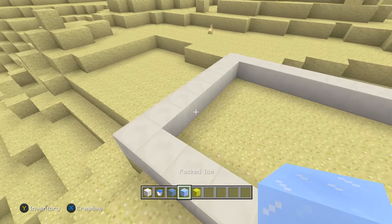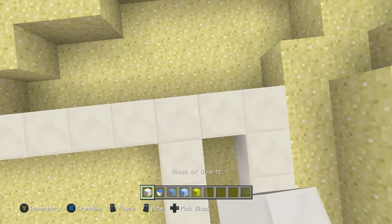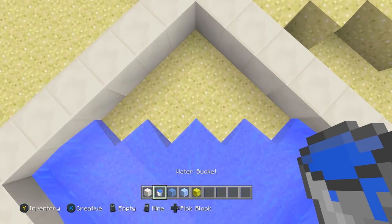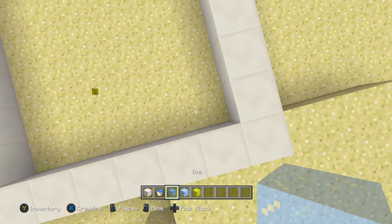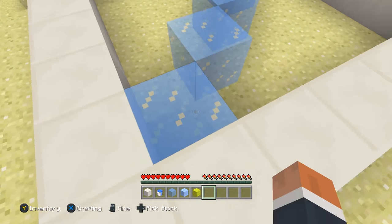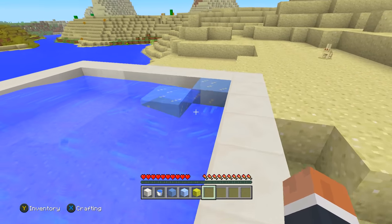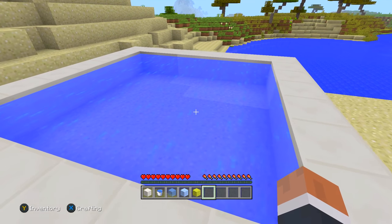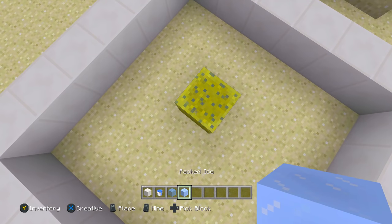I'm going to use a sponge to clear the water. The quickest way to fill an area is to place water diagonally. So if it's a cube — this is a 4x4x4 area — I'll just place the water down the middle diagonally and as you guys can see it all fills up instantly. You can do the same thing with ice. Sponges make things so much easier too, which is a nice little tip.